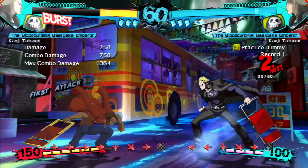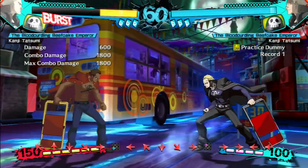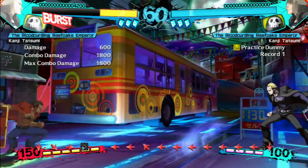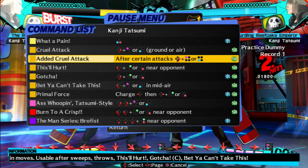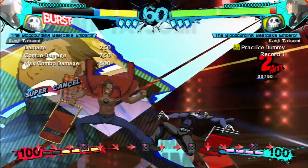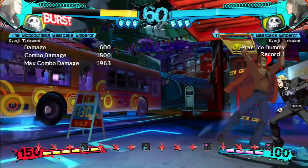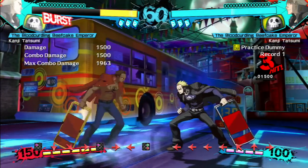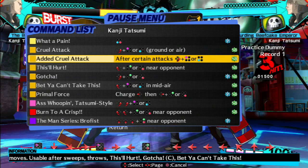Cool attack — square. X kind of has like a vertical jump, while with square it's more of a quick jump, close range. X travels farther. The EX is fuller than square, not really further distance. And after certain attacks you can add a cruel attack, so I guess I could do this after this even though it doesn't say I can chain it.